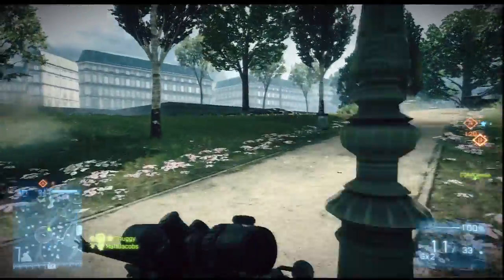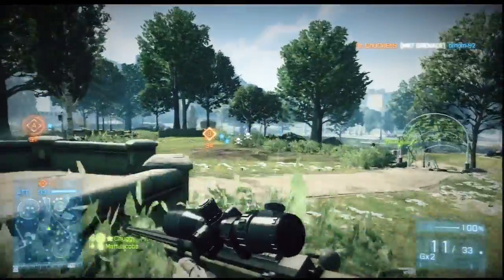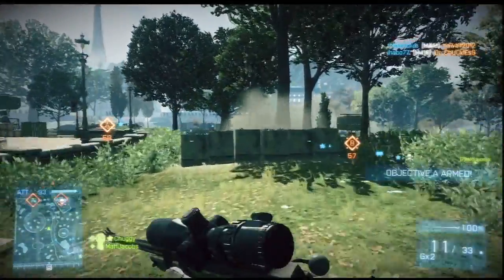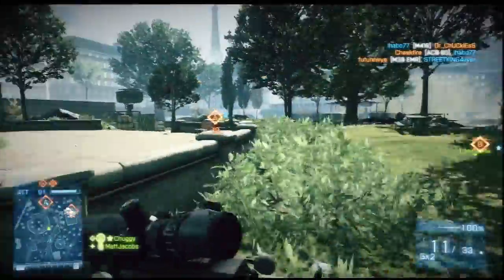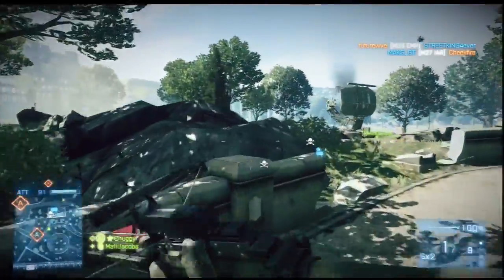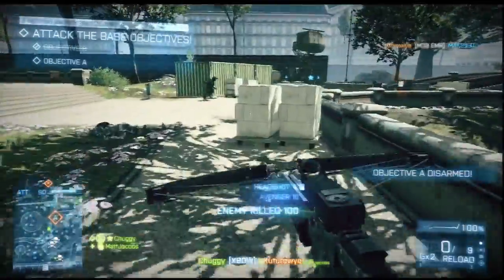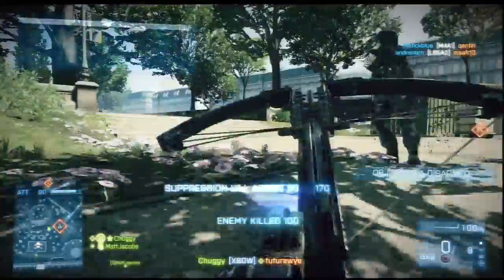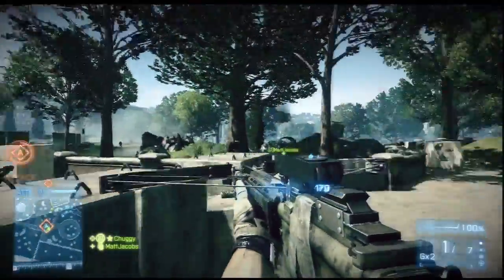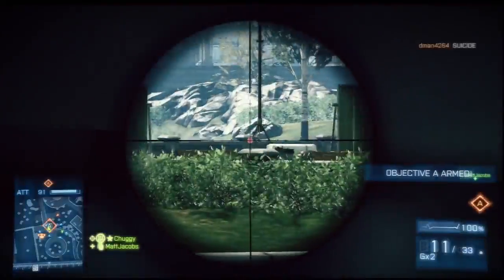The crossbow has allowed me to quote-unquote knife people at range, and when I play recon that can be very useful. I play recon a lot and my style is pretty aggressive — often I find myself almost toe to toe with the enemy, and using a sniper rifle point blank really isn't the best approach. A pistol would be better, but even better still is doing it without noise — that's your knife. The crossbow gives me that flexibility to shoot someone from around 10 metres and put them down silently. Yes, the crossbow is a silent weapon, so you won't appear on the mini-map while you use it.